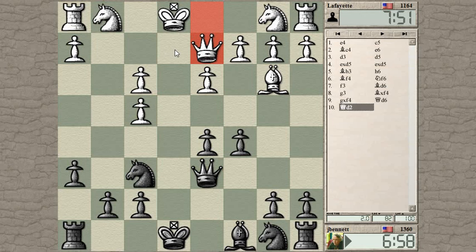He defends with the queen — okay, so he wants to hold on to the pawn. Let's bring my knight into the game.